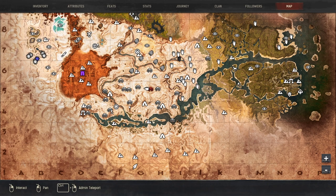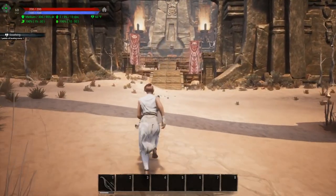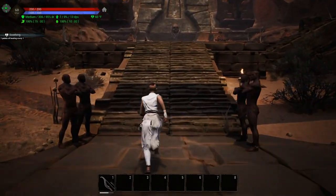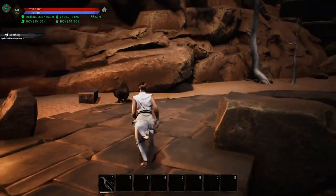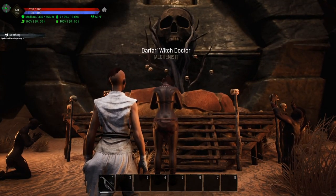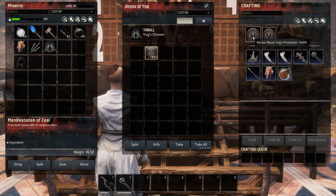The location I'm actually going to recommend to come and find a priest is the summoning place. The reason why isn't necessarily because you are going to have a better chance of finding a named priest at this location, but this spawn shares his spawn with another very good thrall — the Witch Doctor. If we run all the way up here into the back, you will see right here where the Witch Doctor also has the opportunity to be a priest. Once you have enough manifestation of zeal, you can do either one of these.